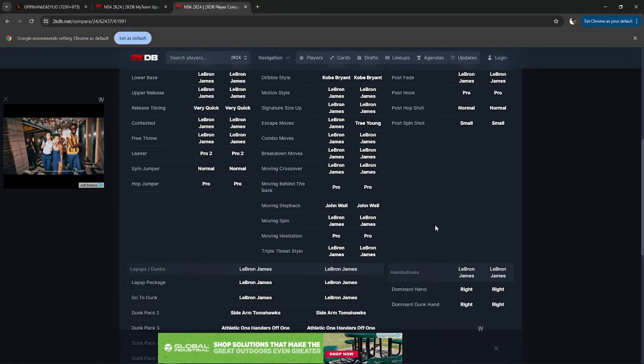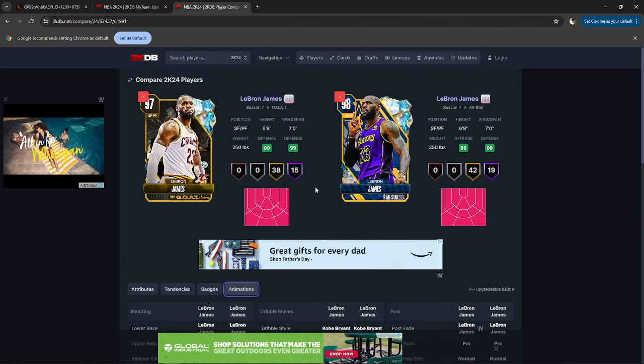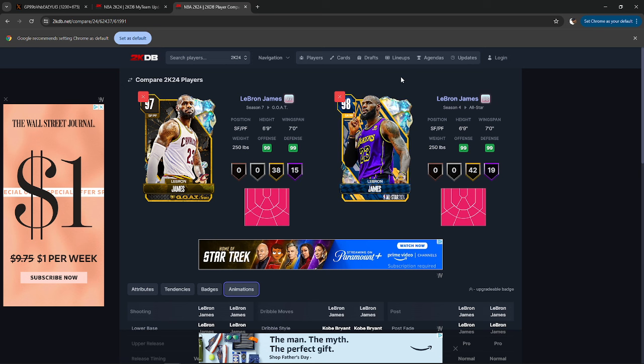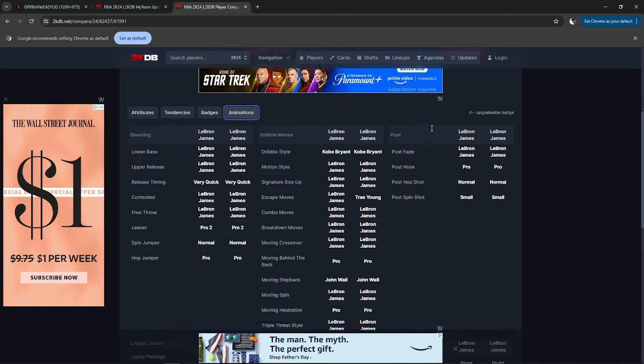You see here the animations are exactly the same. So this is good news because now you have a usable LeBron James card that you get guaranteed today, even if you don't open a single pack — which is, at the end of the day, a W. Is he slightly outdated? Here's the thing: a lot of people are going to say this card is trash. I don't say that for a couple of reasons. Number one, this LeBron James card is still a LeBron James card, meaning he has the extra juice going to the basket. He's going to defend super great and do all of that stuff really well.